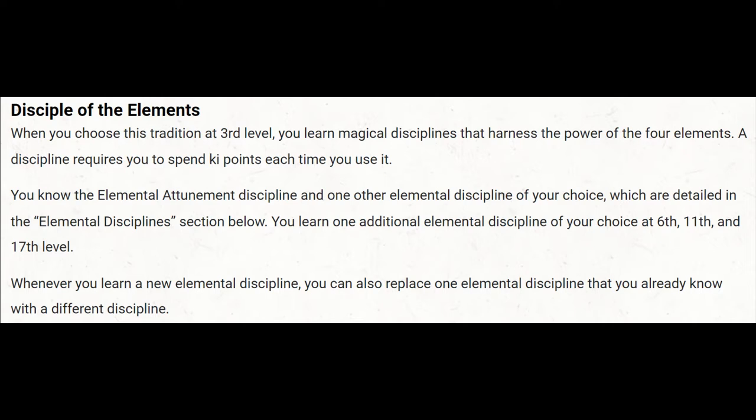Elemental Disciplines allows our Monk to acquire new element-themed abilities as they progress in levels. At 3rd level they get two Elemental Disciplines — one is always Elemental Attunement, and then they pick from a few available at 3rd level. At higher levels like 6th, 11th, and 17th, they can pick new disciplines and swap out previous ones, with more powerful abilities becoming available as they progress.